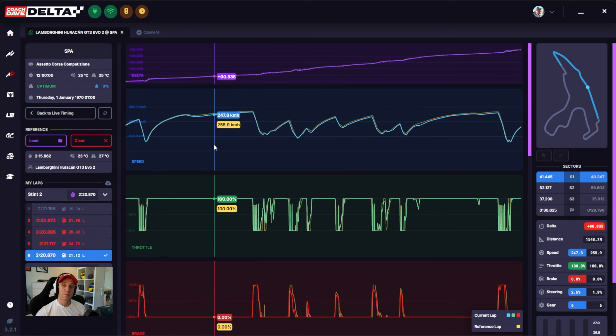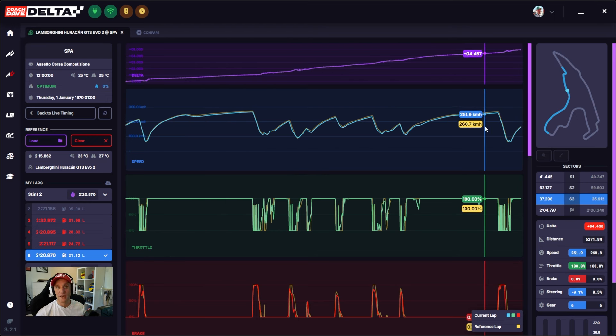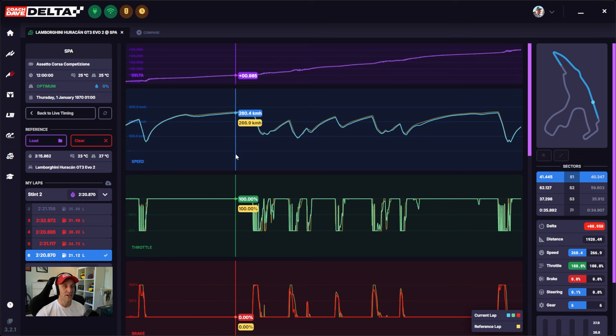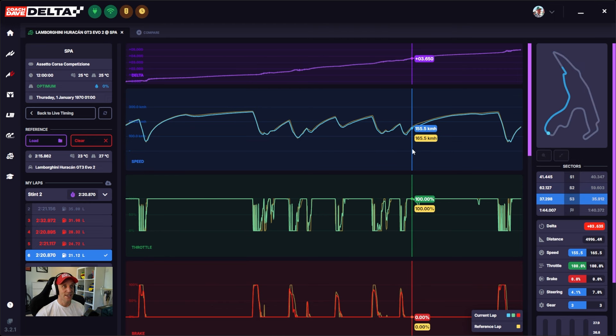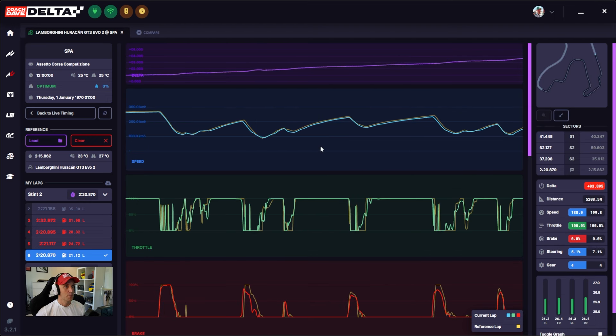Now, the trap that many people fall into is to focus on Eau Rouge and Blanchimont — forget that. Let's focus on sector 2, which starts from turn 5 and ends at the exit of Stavelot 2. We're just going to zoom into that section here. If we start at turn 5, almost in every scenario, Haribo is getting on the power earlier than the pro, but the pro is also carrying more speed or, in some cases, stopping and rotating the car sooner, which allows them to get to full throttle sooner.